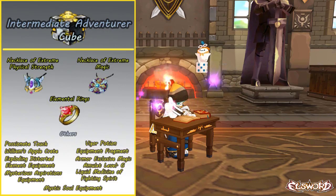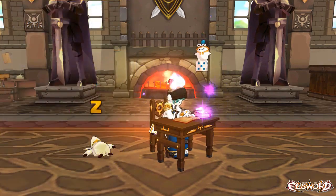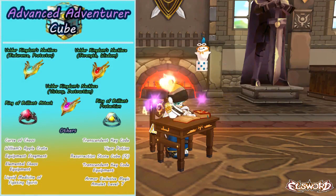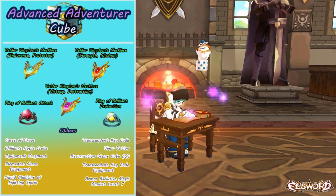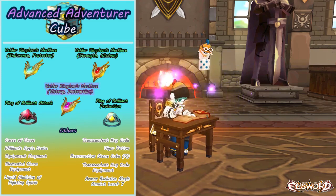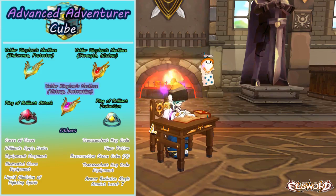These accessories from the Intermediates are worth quite a bit more, but not at the same tier as what we're going to get into with the Advanced Adventurer Cubes, which have the Ring of Brilliant Attack, the Ring of Brilliant Protection, and the three types of Velder Kingdom's Necklaces. These necklaces are some of the most coveted necklaces in the game outside of the Ereda Necklace. Specifically, the Velder Kingdom's Necklace of Victory and Destruction is the most sought after because it gives you the most CP, making it the most valuable.